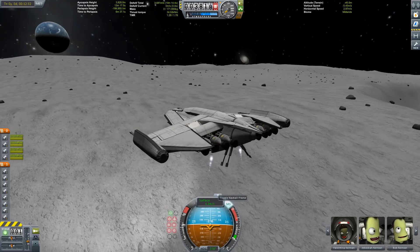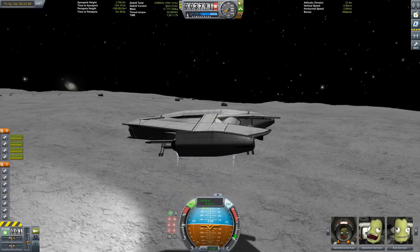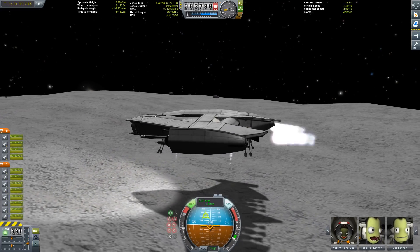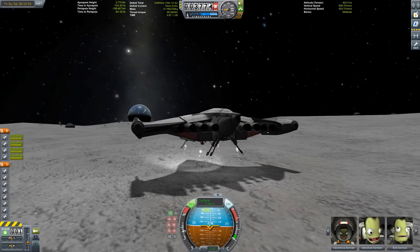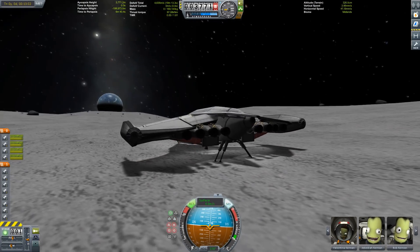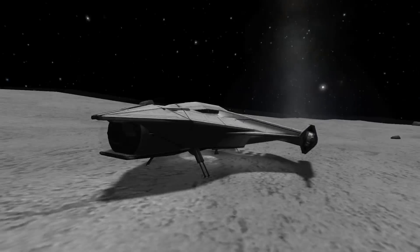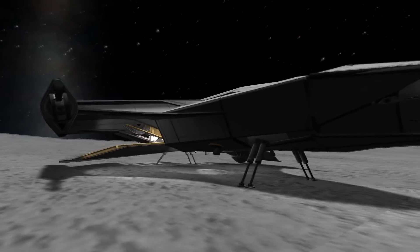Let's try to land this thing. If this looks a little bit familiar, well then you have probably seen my Ozymandias series, where I've been using basically the same concept: a cruiser with nuclear engines for interplanetary flight and radial engines for landing on the surface of some moon. And we have touched down safely. Beautiful scenery.